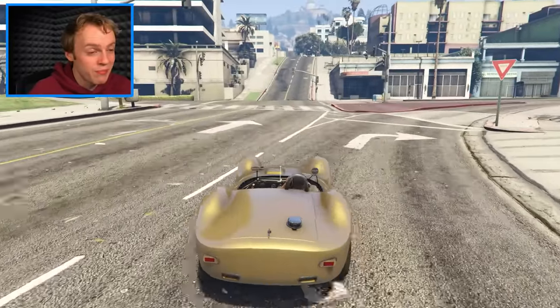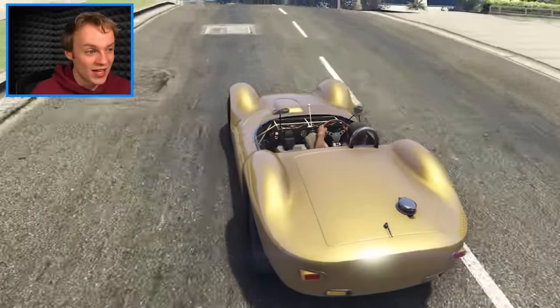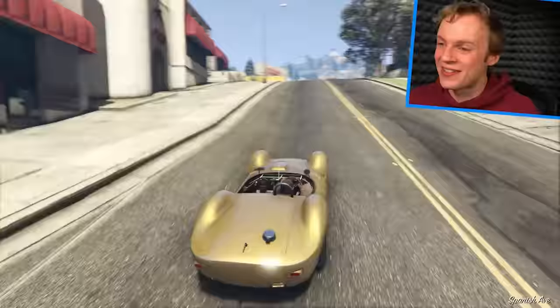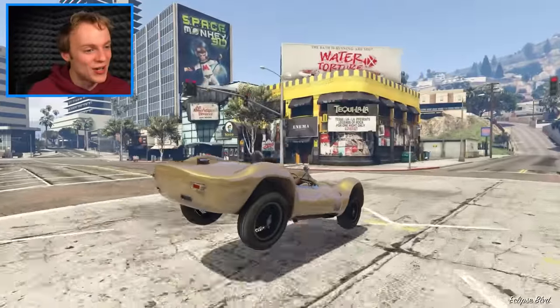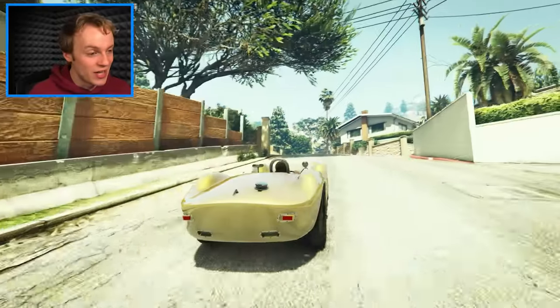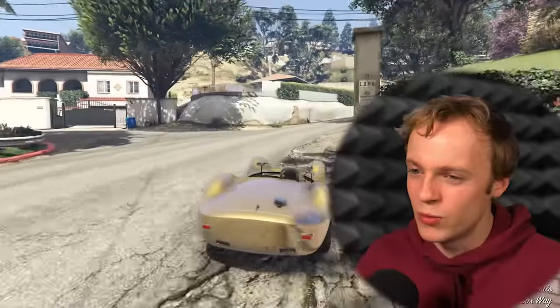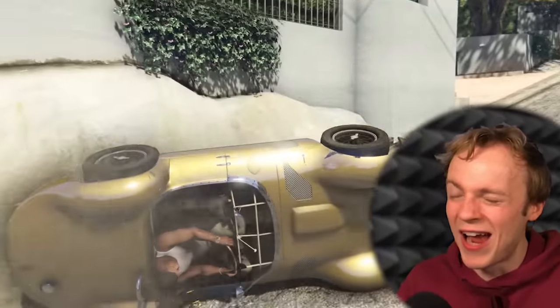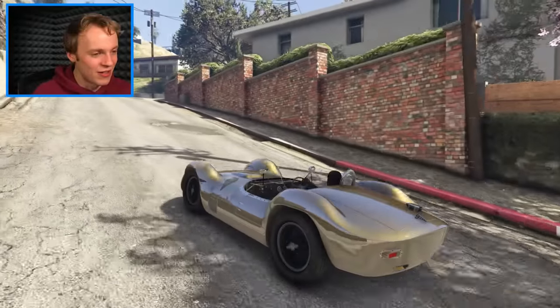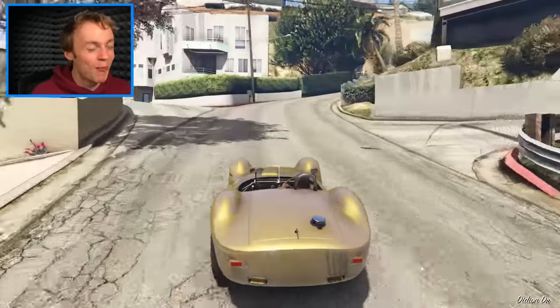It goes even faster — I didn't even reach maximum speed. Whatever they put inside this car, it's worth a lot of money, at least a million bucks. I love the exhaust — how it goes around the side. Let's switch on those lights. Beautiful. Let's see how good those brakes are. Not so great — you can tell it's an old car for that reason. But I love the way the tires are designed. Let's take this one back home because I want to see what other cars we can find.